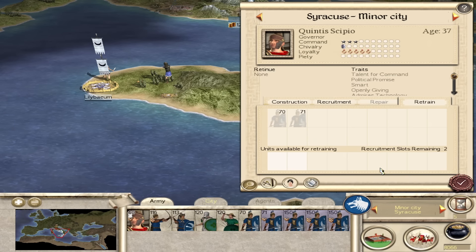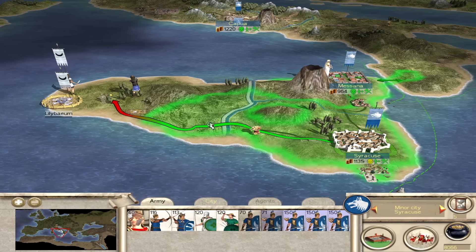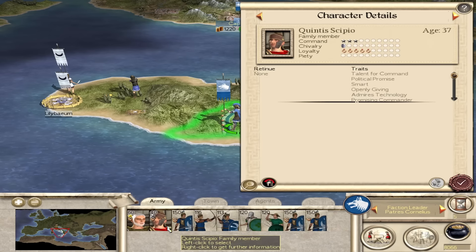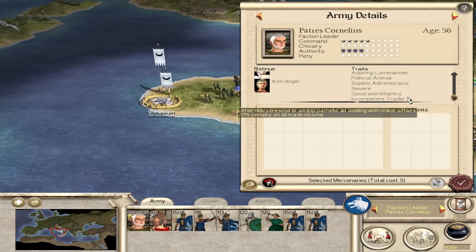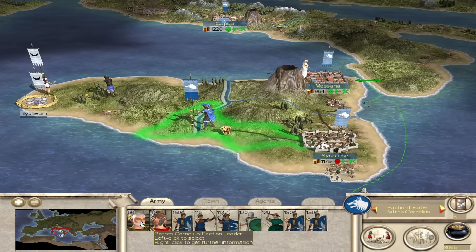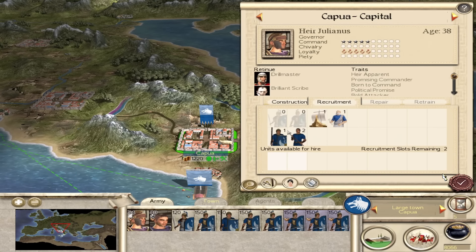Let's get the army - leave behind the two weak ones and move out of the city, stand on the grain. We can bring another heavy cavalry unit. I might have to bring the faction leader - yes, he has a lot more command anyway and he's old, so we might as well be risky with him. Incompetent trader, good with infantry - yeah, a true Roman then. This guy will lead the army but I'll be risky with him - I expect him to die.